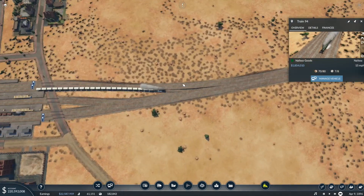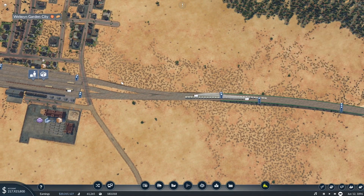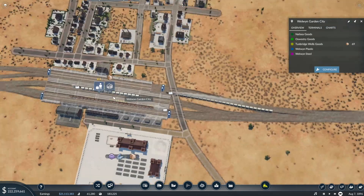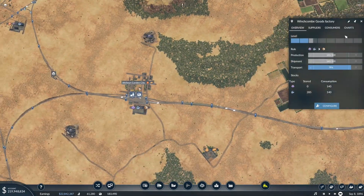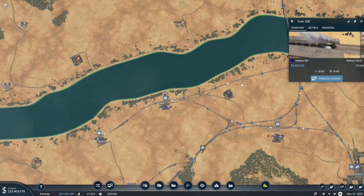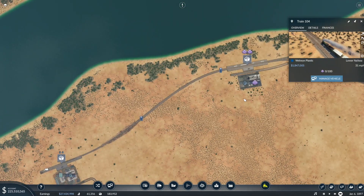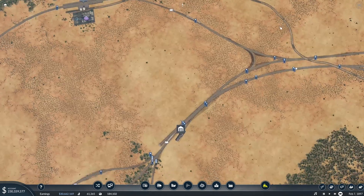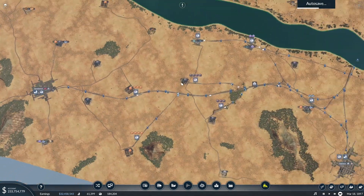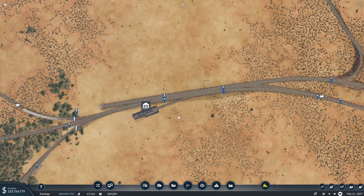A lot of these trains need more powerful locomotives — they're really struggling with all the wagons. This is a busy station. Oswestry is not quite so busy, but I think once more goods are made it'll be busier. These stations are now getting busier again, which is better than not picking up enough. Honestly I'm just hoping the new train stuff comes out soon.